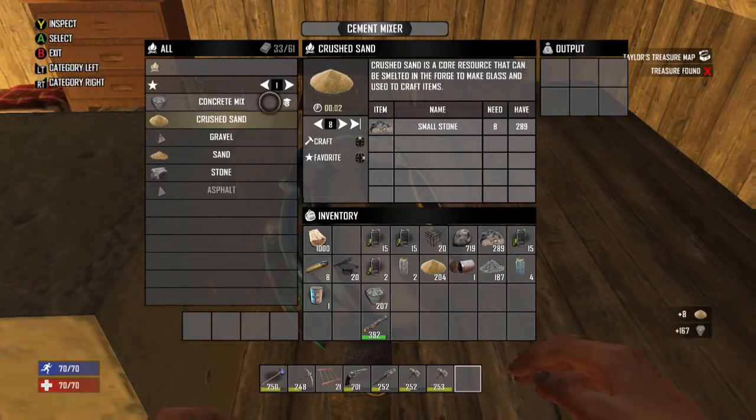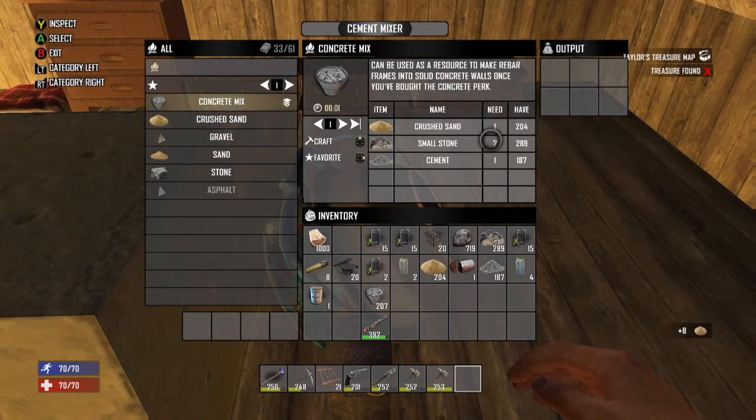Now then, let's get to the concrete mix. Here are the materials — it's going to cost you a couple sand, a couple stones, and some cement. Let's make some concrete mix.